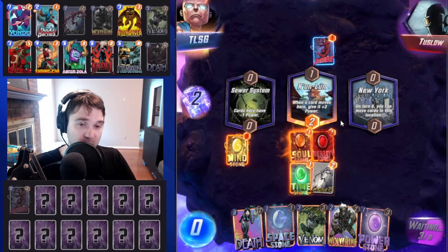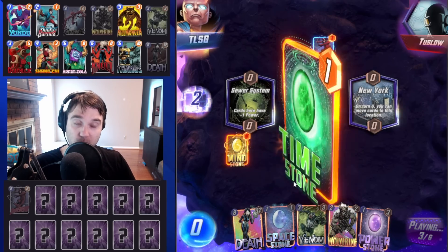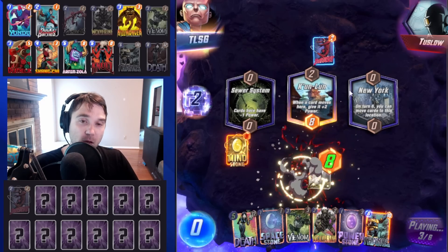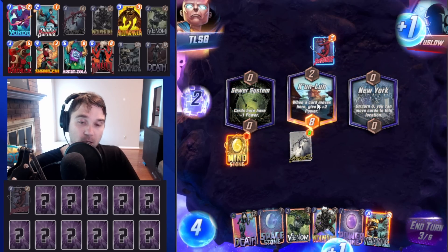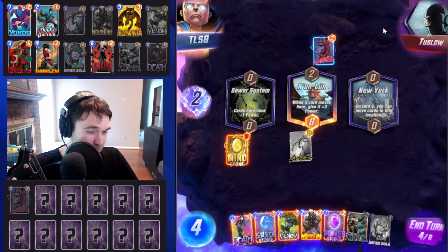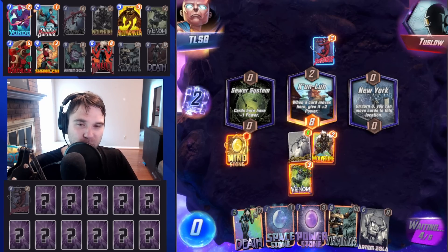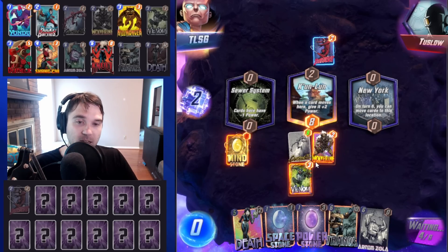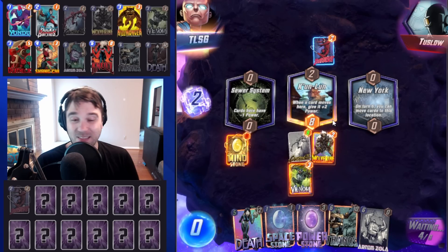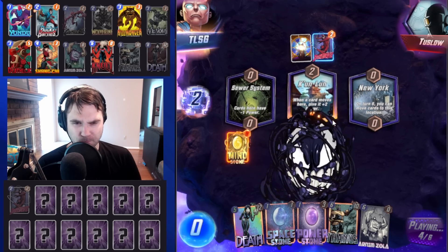We're going to do Time Stone and Carnage into Kunlun. We eventually have a Space Stone to move — we could use the Time Stone and save it for the Arnim Zola slash Null play, but honestly I want to start some destruction to discount our Death. With the Daredevil, we want to have pretty good positioning all across the board before turn five, so when they get their read they can't navigate an easy Professor X lock. We're going to stack the Venom and get him elevated next turn. Maybe Space Stone, Power Stone enables us to do a cheap Death as well.